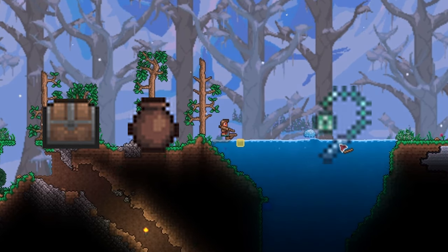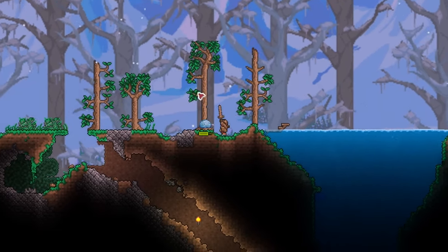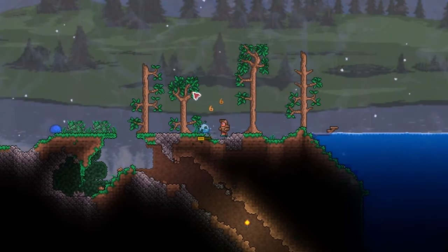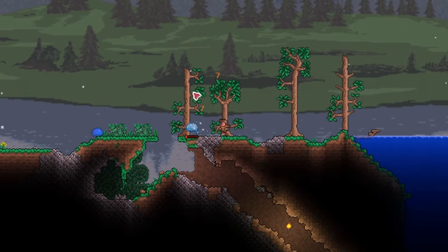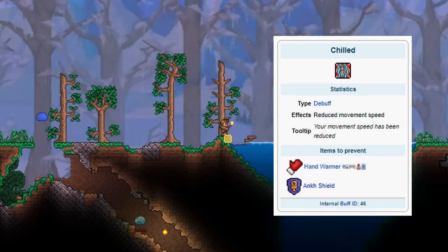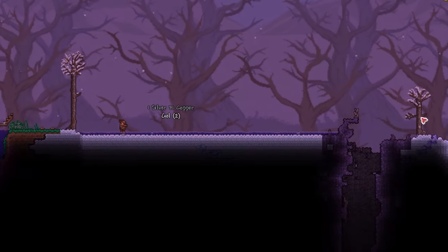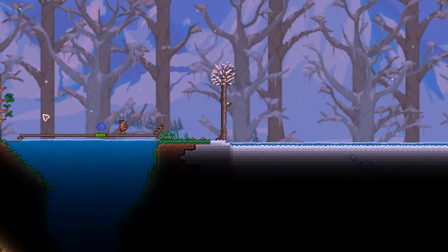Try to get a gem hook as well, as that will help you a lot with mobility. So exploring the right side of the world, we have the snow biome, which is nice. In expert mode, touching water in a snow biome also gives you the chilled debuff, which slows you greatly, so watch out for that. We also have the corruption here, which is too dangerous now, so we'll avoid that.